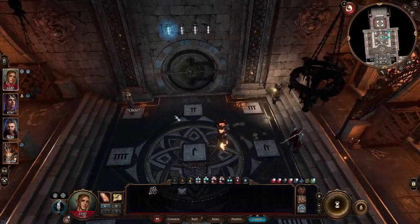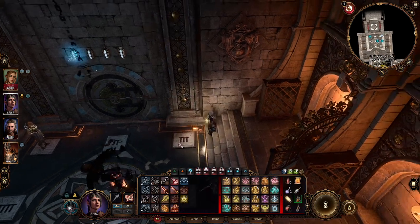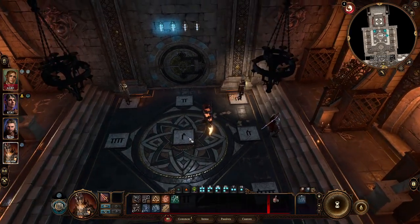The first one is going to be on 1 and you get that positive note. You can brute force this thing to try and figure it out. We'll go ahead and step on number 3. Next we'll go up with Jahira and step on the center one.